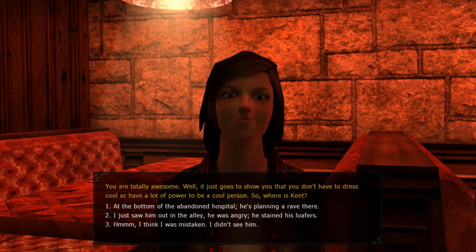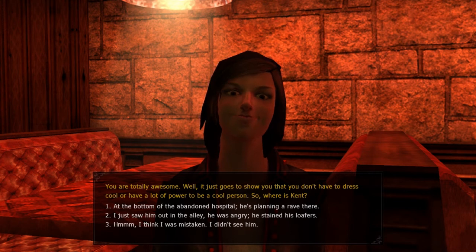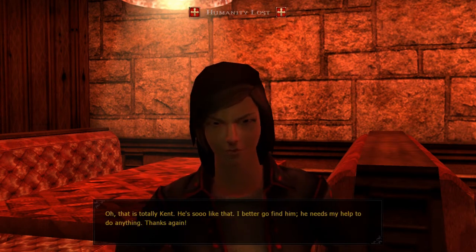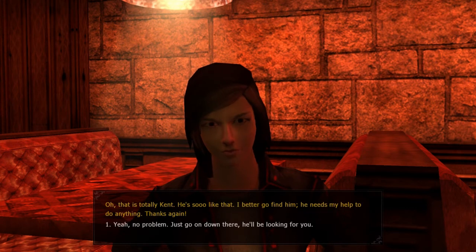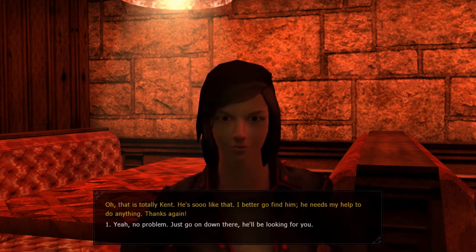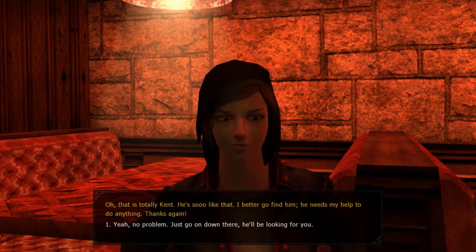'Who is this lucky someone?' 'His name is Kent Allen Ryan, he's a Toreador — really good looking, dresses really well, all Prada usually.' 'I do know him, I saw him recently.' 'You are totally awesome!' Well, it just goes to show you don't have to dress cool or have a lot of power to be a cool person. 'He's at the bottom of the abandoned hospital — he's planning a rave there.' 'Oh, that is totally Kent, he's so like that! I better go find him — he needs my help.' Yeah, no problem. So we've basically traded one point of humanity for a point in masquerade, but we can get humanity back during other missions.